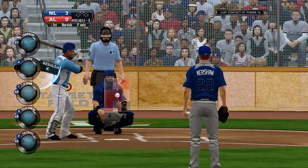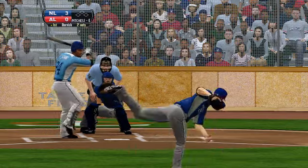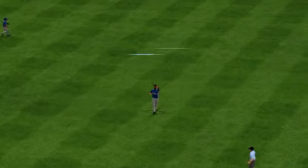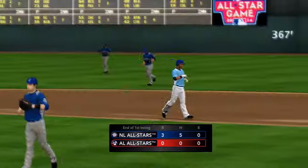And Robinson Cano to bat — that swung on and flied to right, and that's out number three. They aren't able to get anything going this inning — three up, three away. We go to the top of the second.